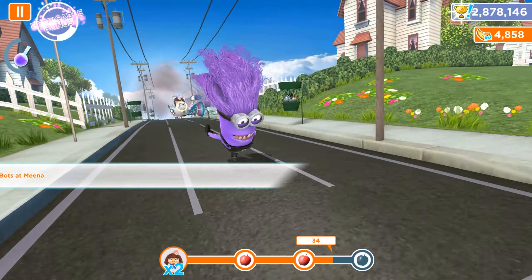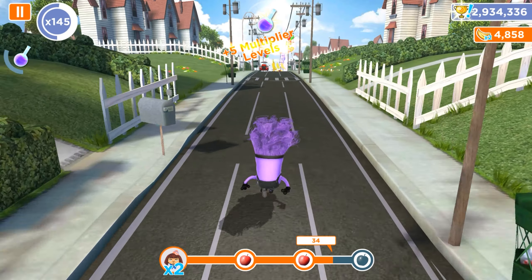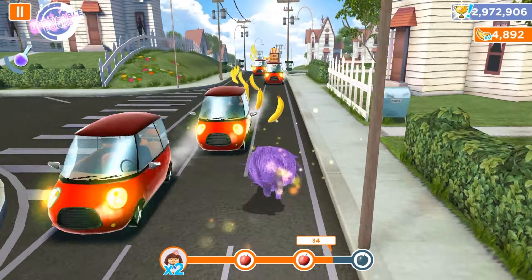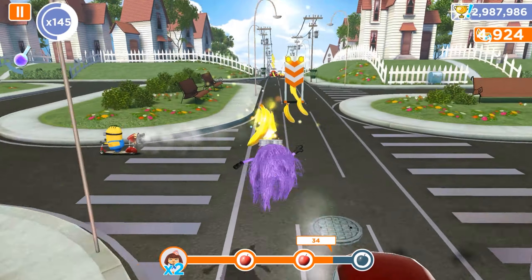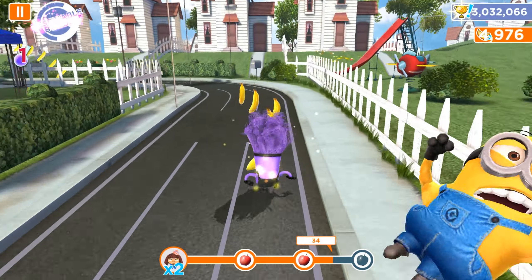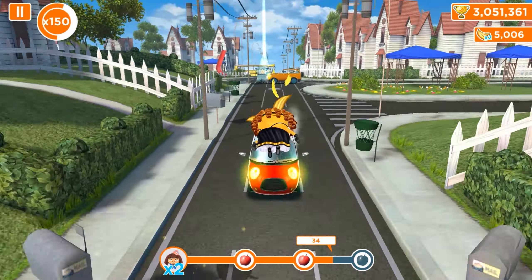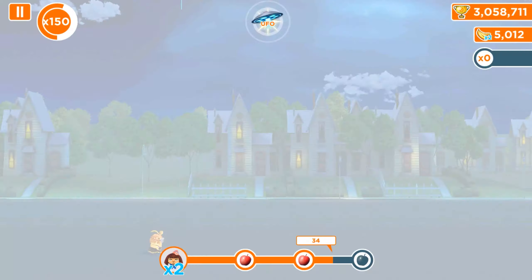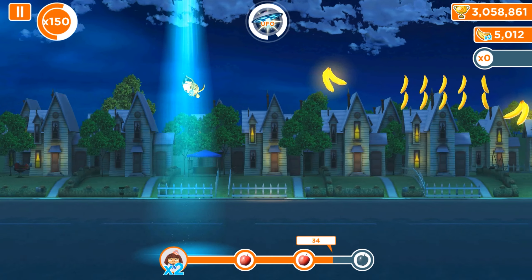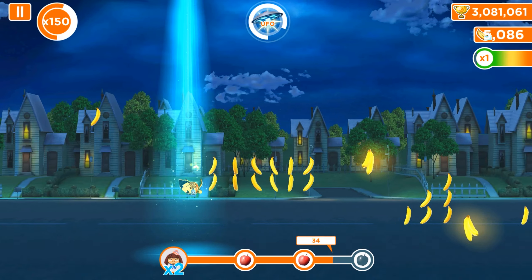Time for the boss. Every single time you have a despicable action task, you can defeat the bosses by using an evil minion, throwing cookie bots, chickens, and so on. This is the case and we can do it — 34 items were thrown and we still need some more. Now we will run, activate the UFO from the minigames, and the boss battle will be completed.